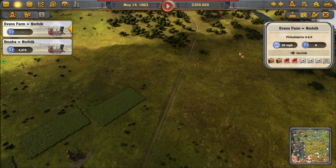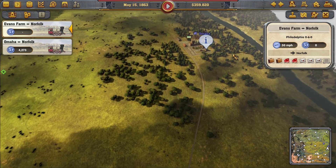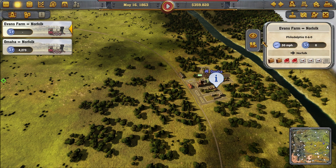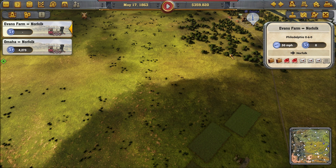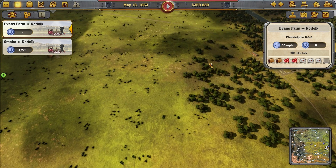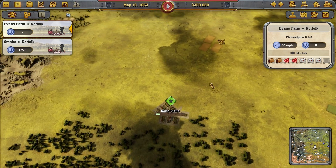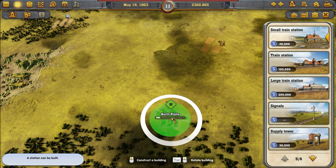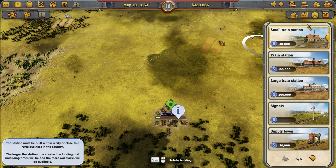Just to make sure, I'm going to keep an eye on it and see if I need to put a supply tower between Omaha and Evans Farm. Then I'm going to go ahead and build the North Platte station. I'll put it in just right like that, because Cheyenne is about over there.